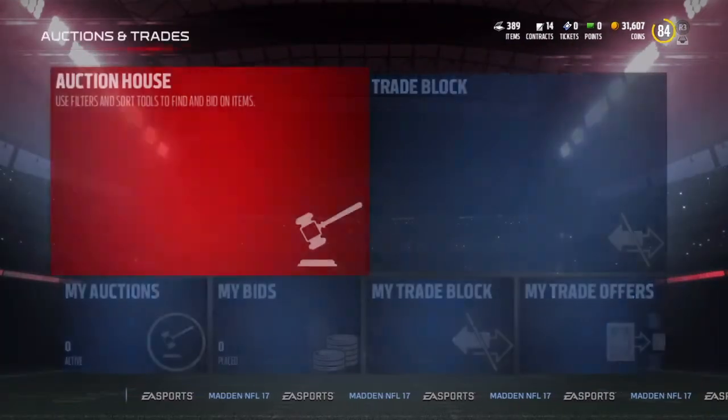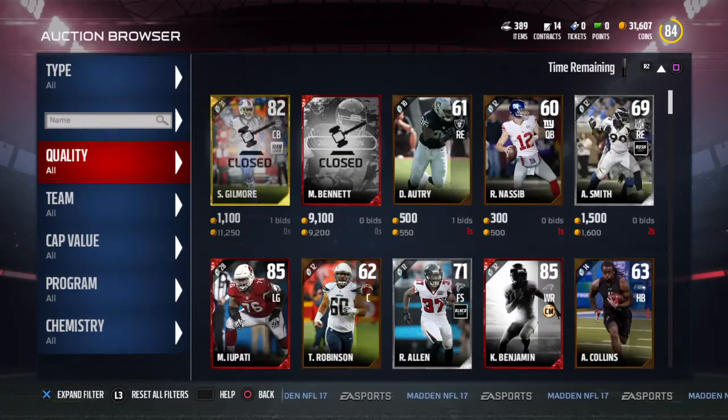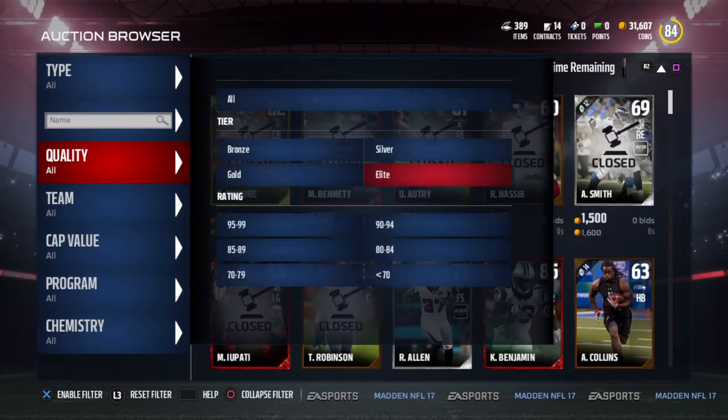Supposed to be an 89 Calais Campbell and an 89 48-hour Mike Upati. We'll check it out right now.